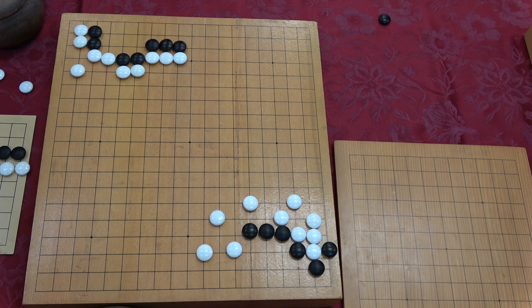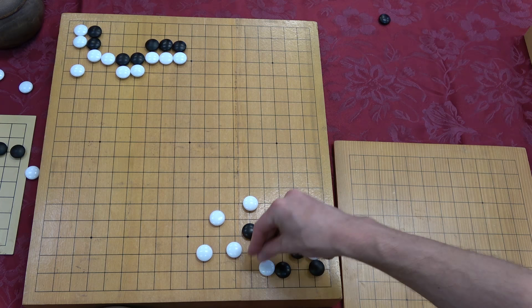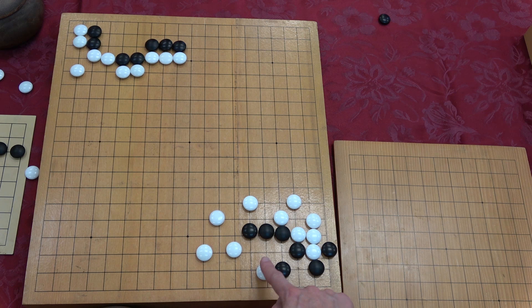This next problem was tricky. Black is in a little trouble, trying to just get space. We often hear that tiger's mouths are not honte moves because they allow defects — peeps and pokes. However, at the edge of the board there's really no defect. You might worry about something like this, but the center point of three stones is the weak spot of the tiger's mouth — and it turns out black can just clamp there.